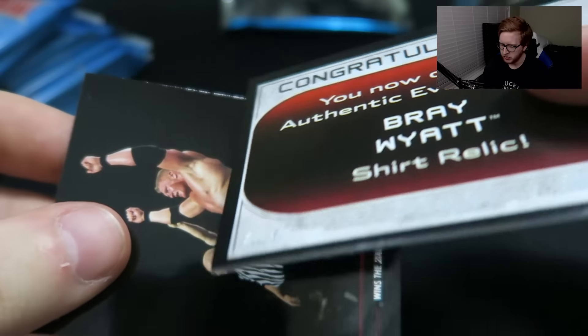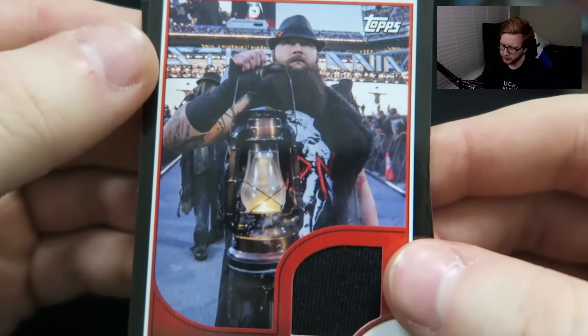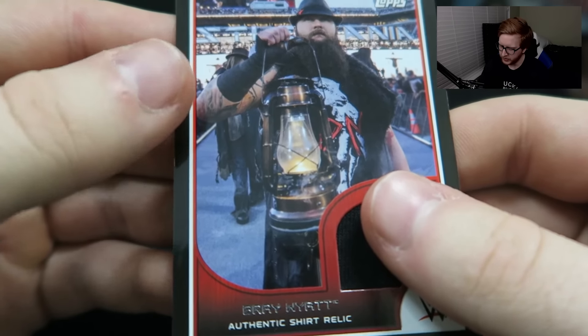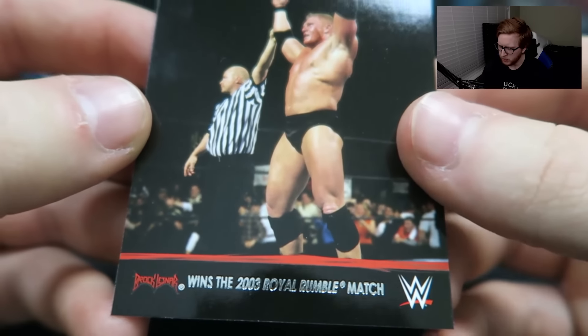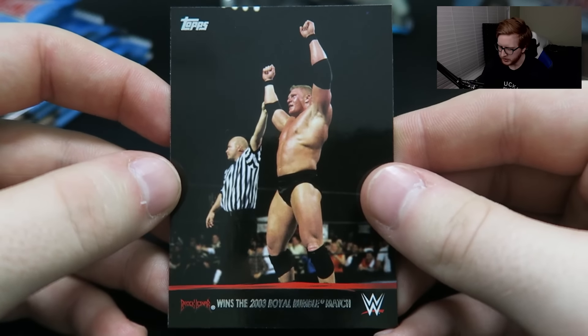Oh wait, it's a Bray Wyatt shirt Relic. This is from last year's WrestleMania — a little piece of his shirt. Bray Wyatt authentic shirt Relic. Nice. So I can add that to my Sami Zayn shirt Relic. And then we get this Brock Lesnar card — Brock Lesnar wins the 2003 Royal Rumble match. Check that card out.